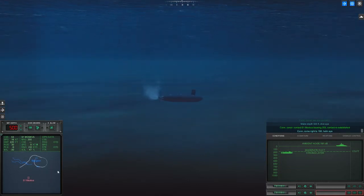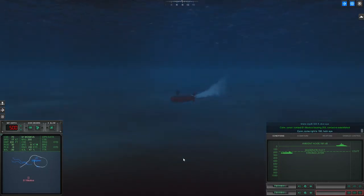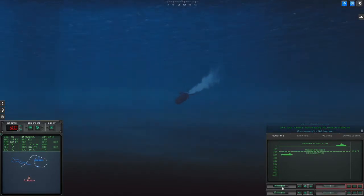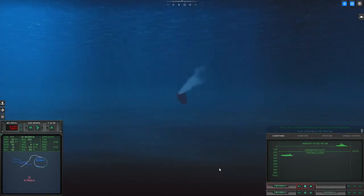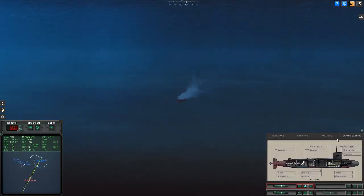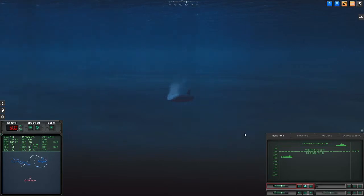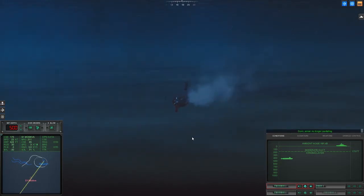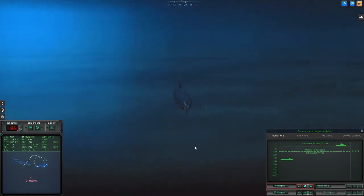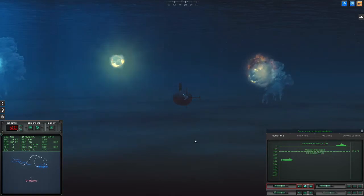Con sonar regained. Come right to 188, helm I. Alright, we're going to reload the tubes. See, that's one of those situations I should have had the dumbfires, because it was practically point blank range. Con sonar, no longer cavitating. We got helicopter drop depth charges.